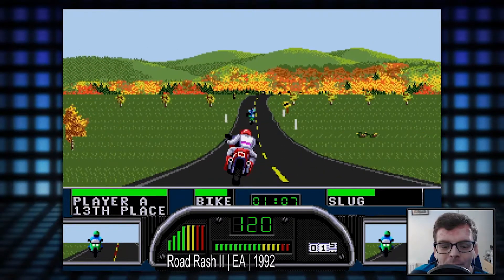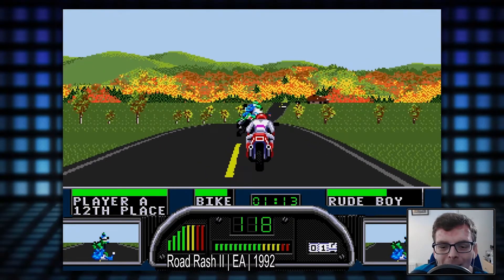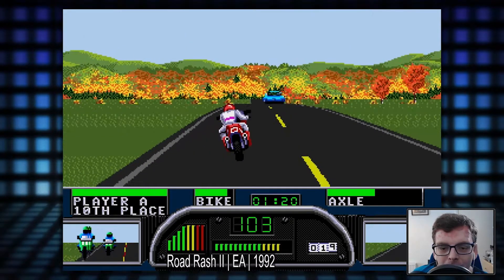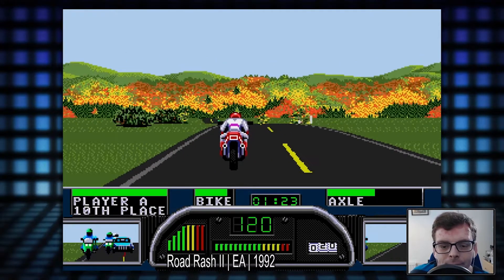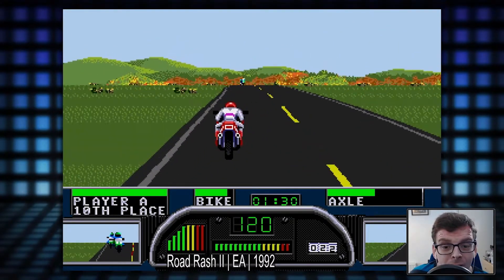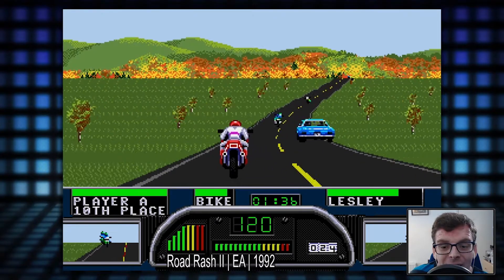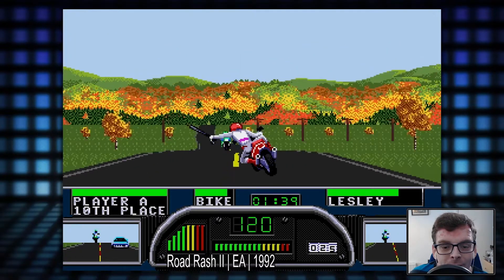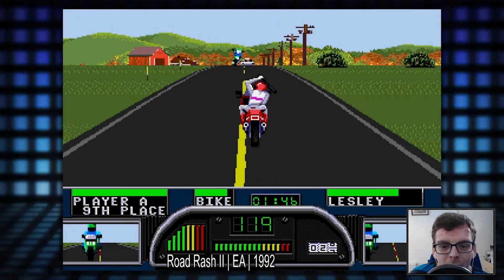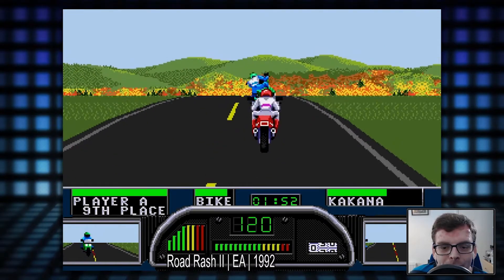Up to 13th, trying to scythe our way back through the field. I've taken his bat off him - good, need a bat. Mind the car - go on the grass if you need to. They did make a sequel to this, so we'll probably have a look at Road Rash 3 if I can find it. Sadly not on the Sega Mini, but I have places where I find these sort of things. I'll have a look at Road Rash 3, see how different that was compared to the first two.